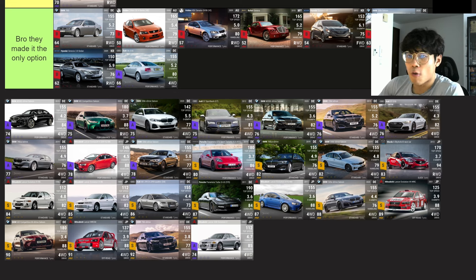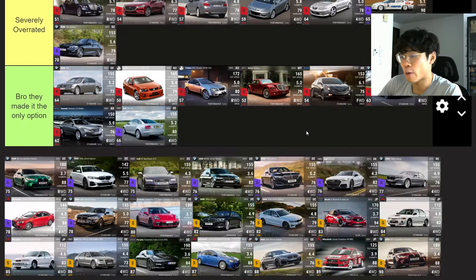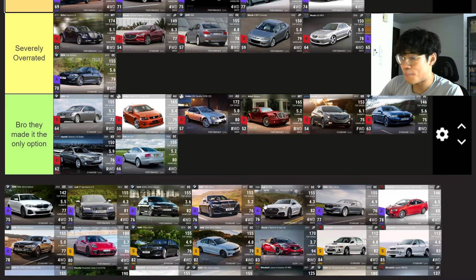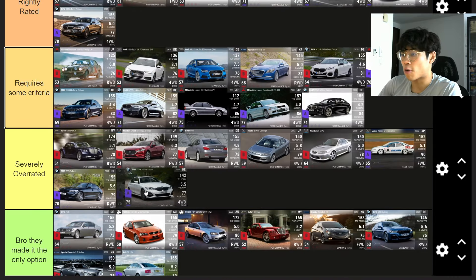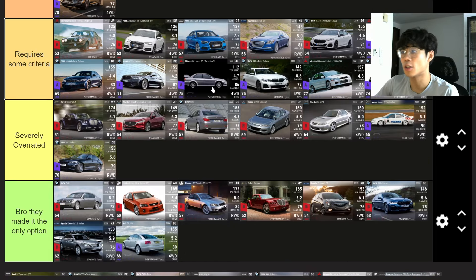The BMW M340i xDrive Saloon — 4.2 seconds, four wheel drive — Requires Some Criteria. The M3 Competition Saloon is Highly Versatile, it's fantastic. The BMW 530d — Rightly Rated, best of the 530 variants. The BMW 330e — Requires Some Criteria — flies too close to the sun at RQ 75. The only reason these two epics kind of made the cut is because as mid-to-low range epics they do excel within that field.